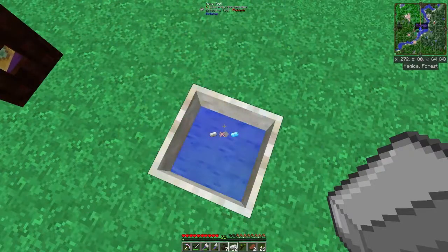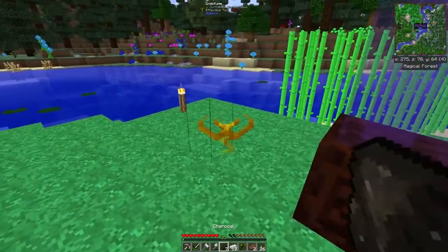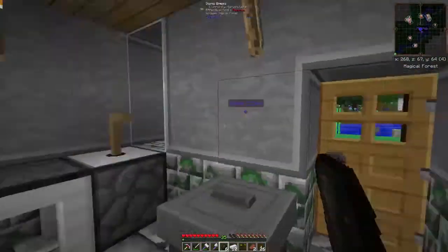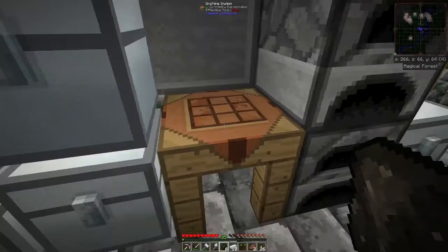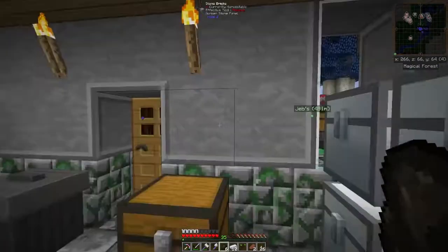We managed to make 19 mana steel, so we almost have enough for a full set of armor. Let's start crafting. I'll make the boots, the leggings, and the helmet — all we need now is the breastplate. Look at that, they look awesome!